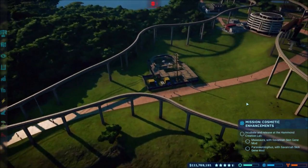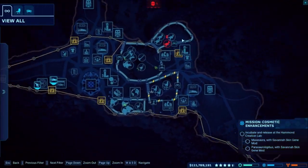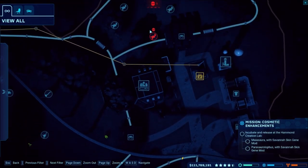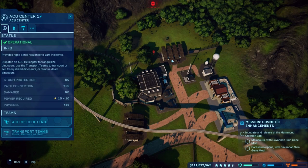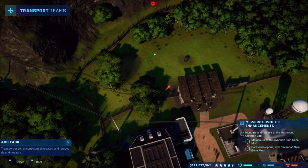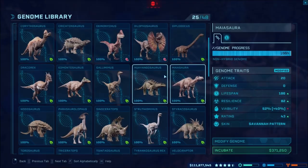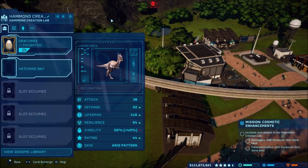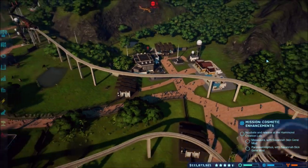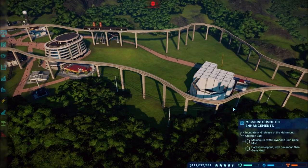Let's go ahead and just place it — if I don't like it I can always fix this later. Wait, what died? Who's dead over here? Oh, Draco Rex — as I should have expected, these things have been around for quite a while. Let's go ahead and sell that. All the others are doing fine, so let's go ahead and put another one in here — Draco Rex, incubate. Got that going.